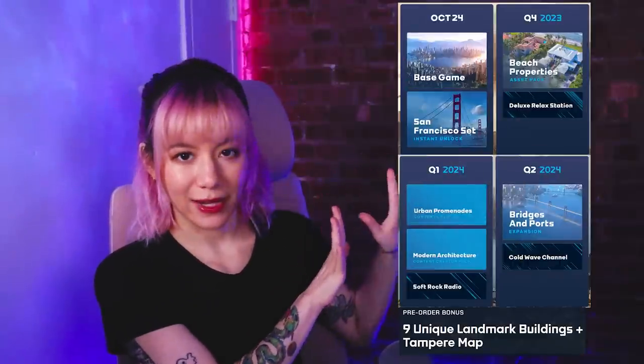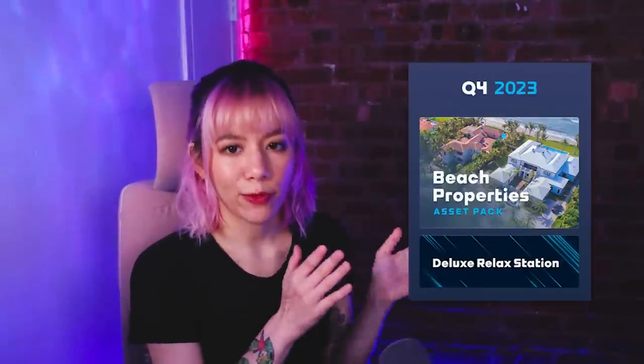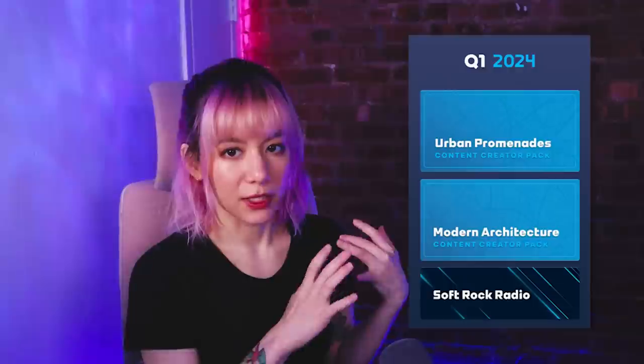We're going to start off strong. This is what we know already from the Cities Skylines 2 website. October 24th we will be getting the base game, as well as the San Francisco set, which is an instant unlock for the Ultimate Edition. Q4 of 2023 we have Beach Properties Asset Pack and the Deluxe Relax Radio Station. Q1 of 2024 we have Urban Promenades, Modern Architecture — both content creator packs — and Soft Rock Radio Station. Q2 of 2024 we get the Bridges & Ports Expansion Pack and the Cold Wave Channel radio station.